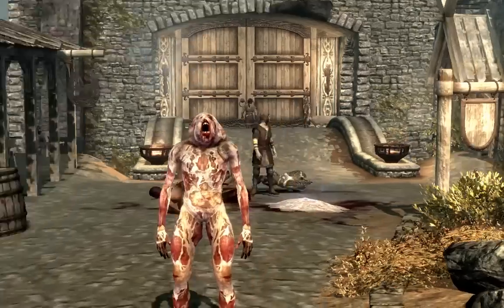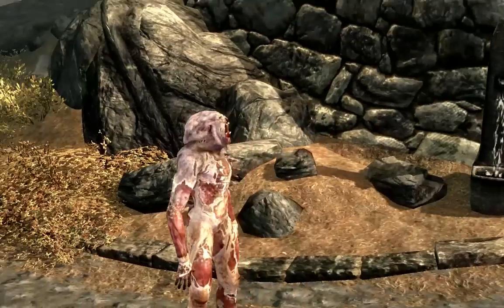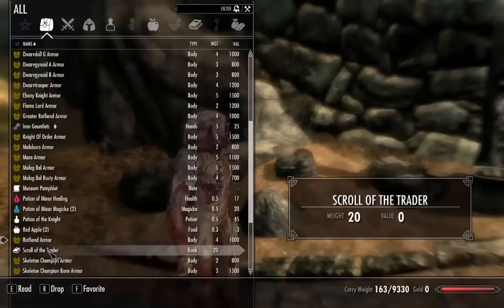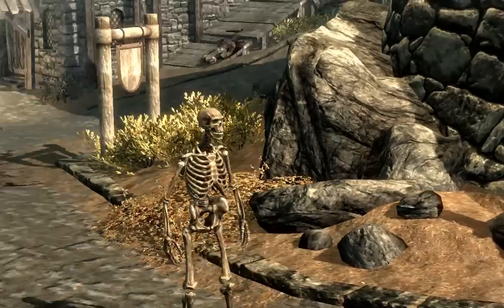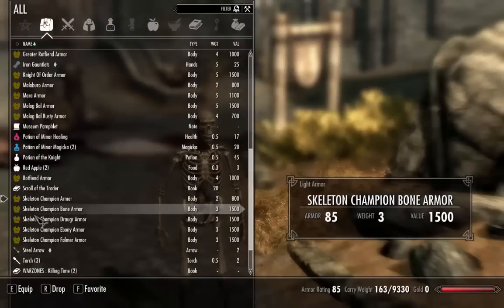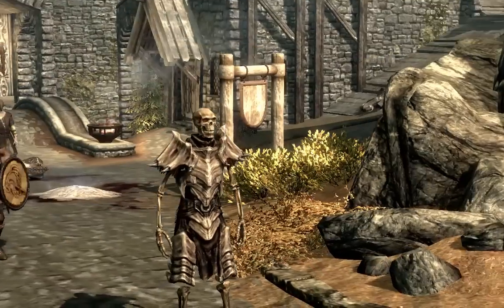We got the Rotfiend armor — it's like the other one, the lesser Rotfiend. Now we have the Skeleton Champion, pretty much just a skeleton. He's got a couple different armors on the skeletons, which I like a lot. And then we got the Bone Skeleton — bone armored.